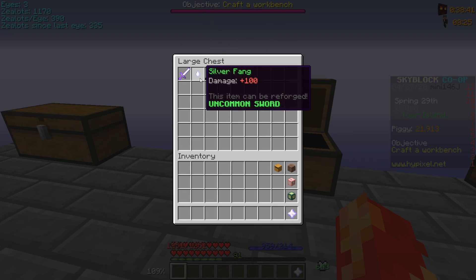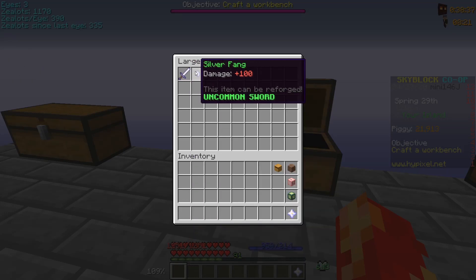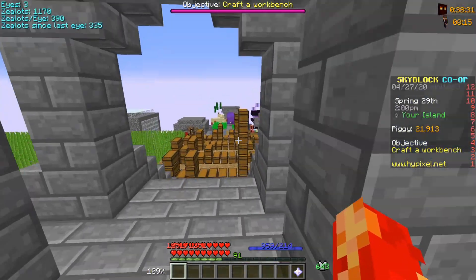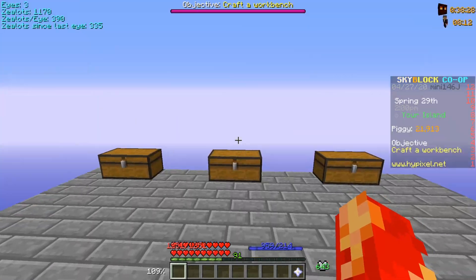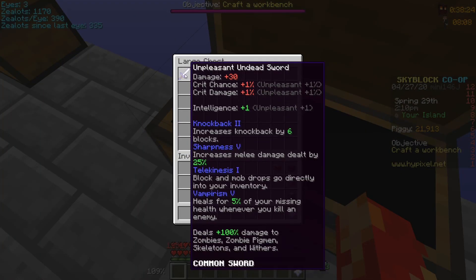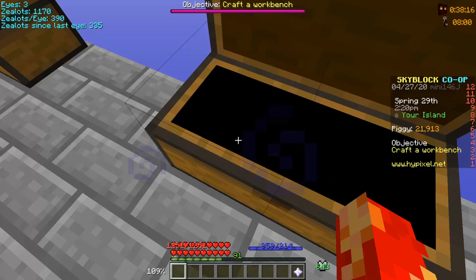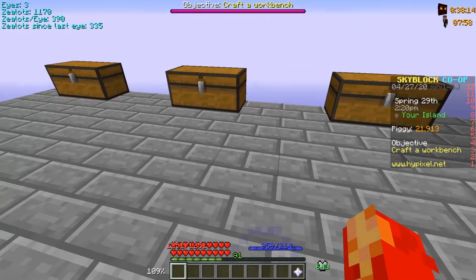You shouldn't stay on the Undead Sword too long, because Silver Fang is noticeably better. It has 100 damage, which is quite good, and it only costs around 5,000 on the auction house. So upgrade to this as soon as possible.